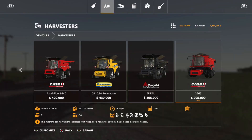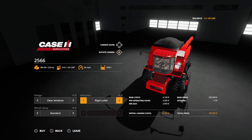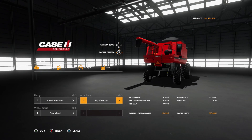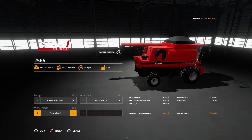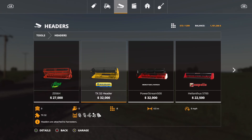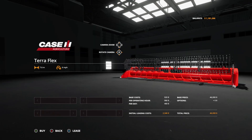Now we have a new harvester — the Case IH 2566. It is $205,000, holds up to 7,050 liters, 38 slots, and 253 horsepower. Options include clear or dark windows, and attacher options of rigid cutter or flexible cutter. Wheel setup is standard or twin wheels. It did come with a header — the Teraflex at $46,000, 7.6 working meters, 10 slots, compatible with the 2566. No options on the header.